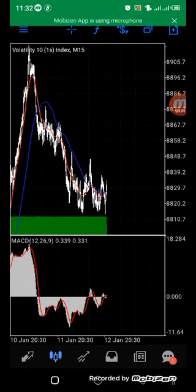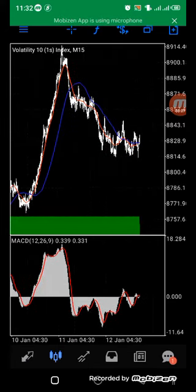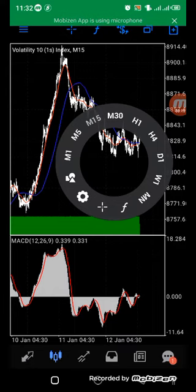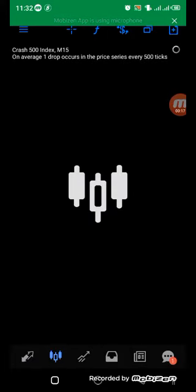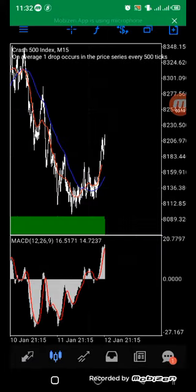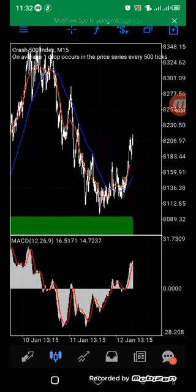Welcome back to Ranks FX. I'm here to show you a Scorpion strategy from Boom and Crash. If you see Crash 500 is moving up, using our MACD and two moving averages, it shows that price is moving up.